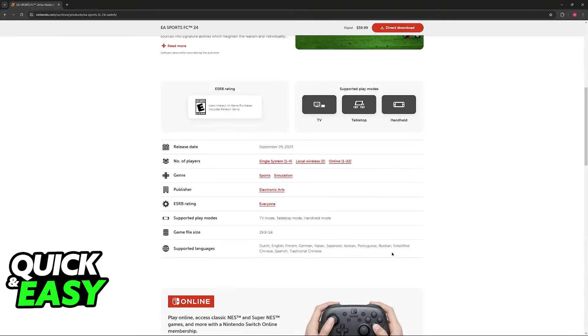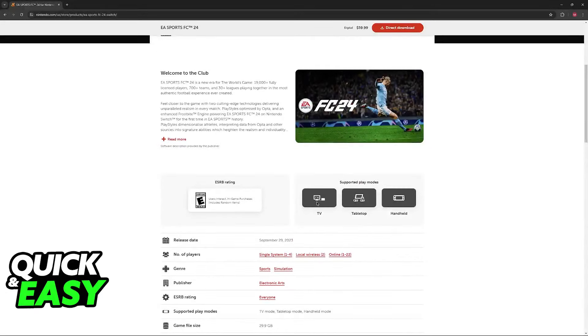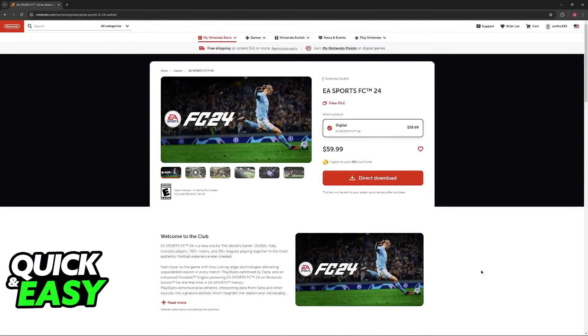You will notice that the game has a lot of language support, so you might be able to find your own native language in here. You will be able to play in TV, tabletop and handheld, and it is extremely easy to access FC24 and play Ultimate Team. It is going to be a game mode available inside of the game, so just make sure that you acquire the game through the eShop directly on your console or through the website.